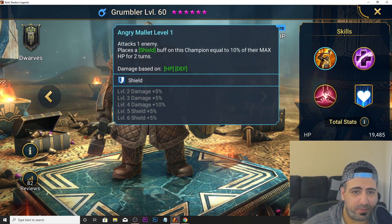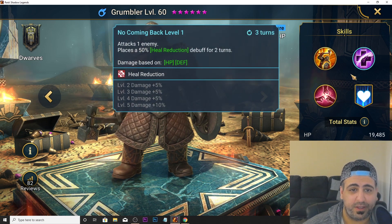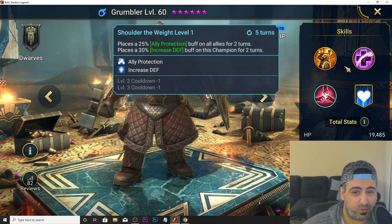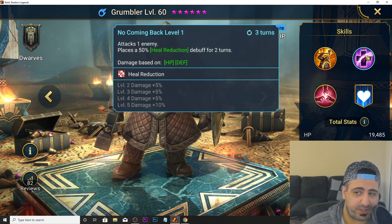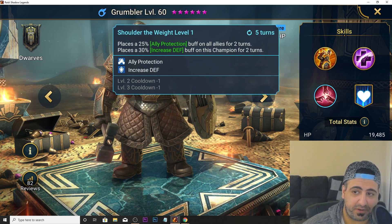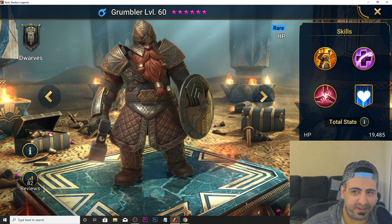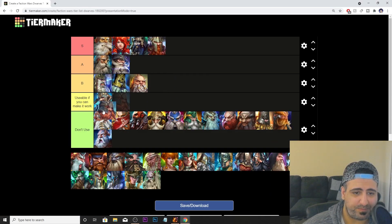Grumbler is up next. His A1 places a shield buff on himself equal to 10% of his max HP for two turns. He has heal reduction, ally protection, and increased defense, but all are the weak versions. Overall he's okay but not top tier — he's actually better than Bulwark, so he goes on B tier.